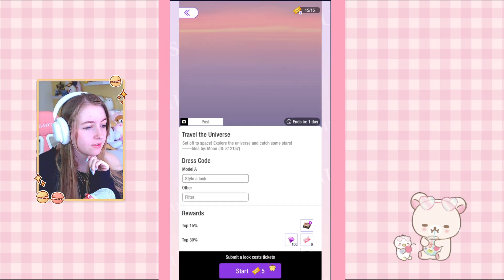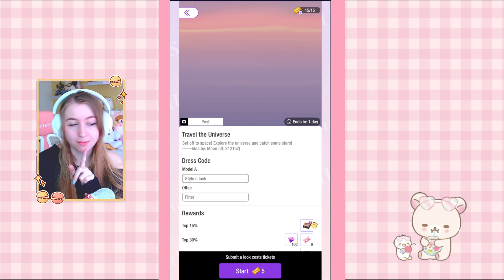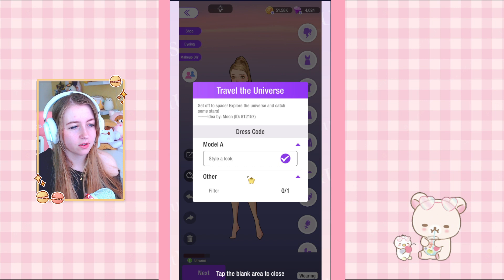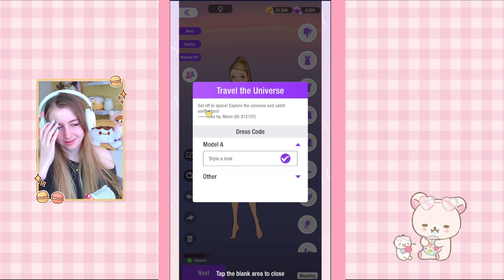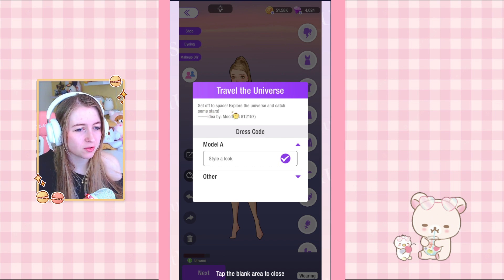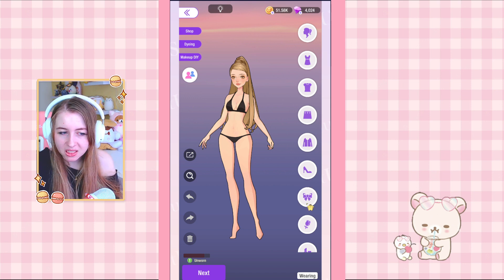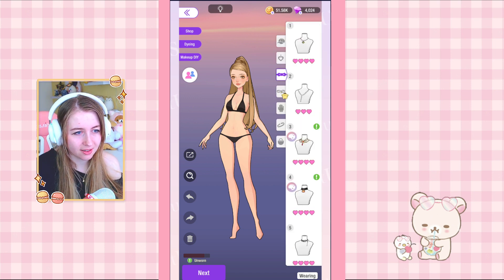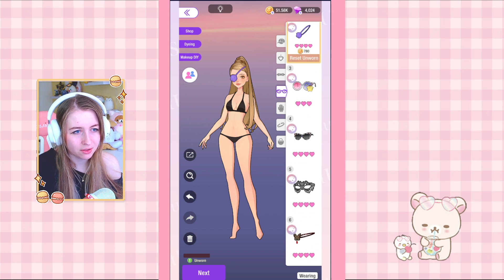Going straight into today's competitions — we have three. Starting with Travel the Universe, we have a black box so we kind of want to try on this one. The challenge says 'style a look to explore the universe and catch some stars.' It's too vague! I don't have a space outfit. I hate these because I need guidance.